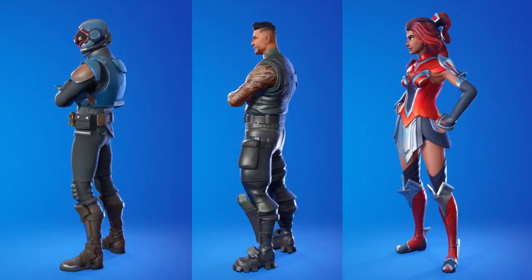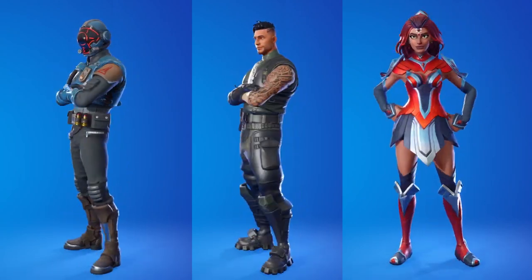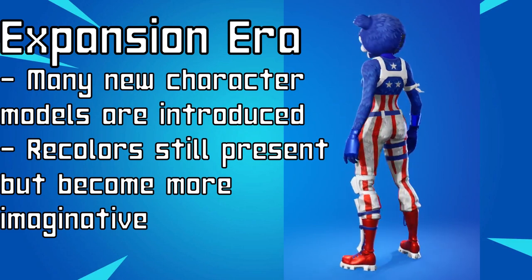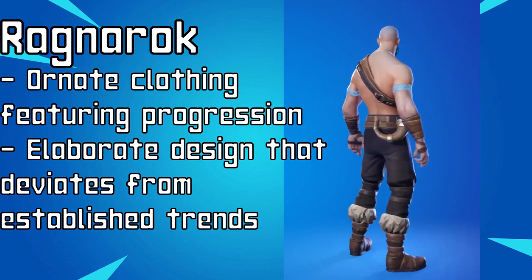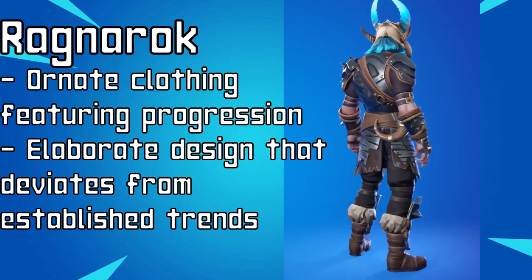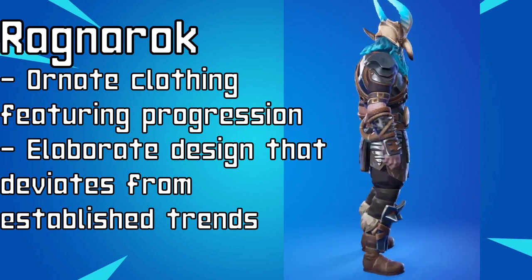Our second era of Fortnite design philosophy is what I like to call the Expansion Era, spanning the rest of Chapter 1, going from Season 4 to Season X. Starting in Season 4, we see a good handful of original design concepts such as the Visitor, Valor, and Squad Leader. It's still firmly rooted in that angularity of the first few seasons, but slowly we're seeing the same cast of default characters being traded out for a lot more uniqueness and variety. There are more recolors, but they're starting to get a little more creative — one of my personal favorites is Fireworks Team Leader.